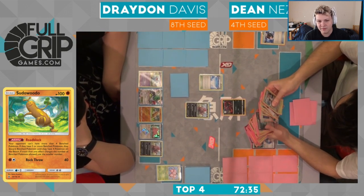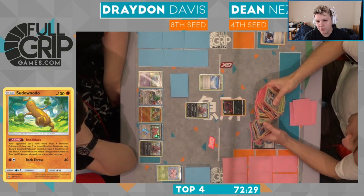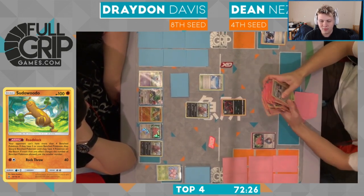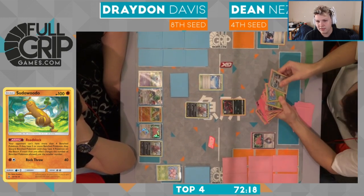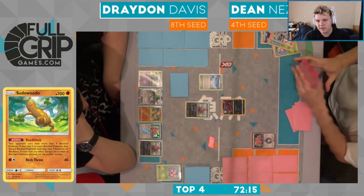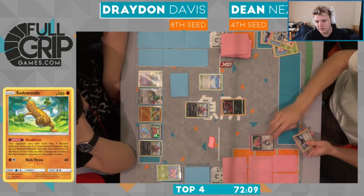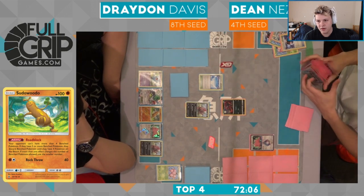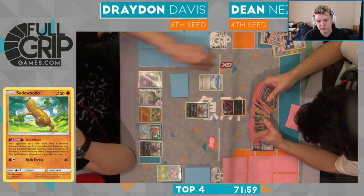If I was Dean, I would think my active is going to be knocked out, and I would just go ahead and fill my bench with three Pokemon. Probably want to grab a Sudowoodo. I don't know what else you'd really want here as Dean — Sudowoodo for sure if it's in the deck. Dean shuffling up, but I think he is going back in. Second Battle Compressor.